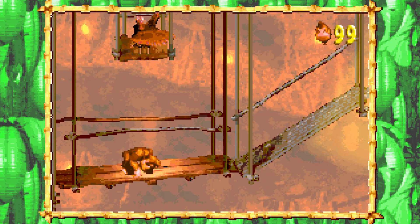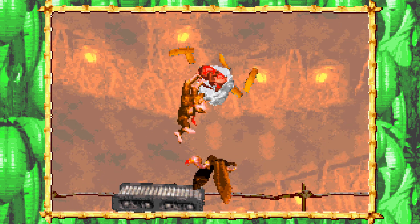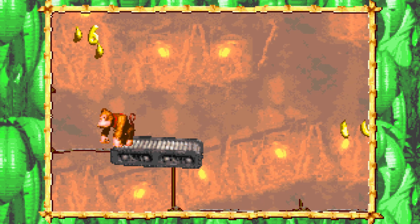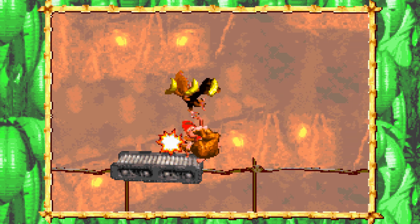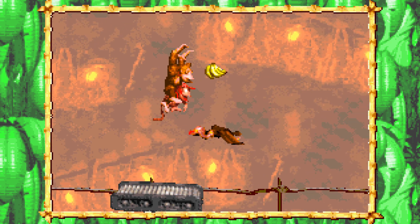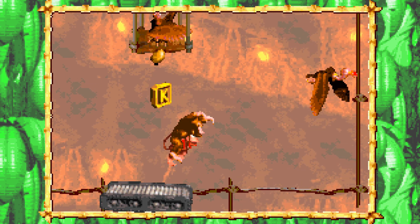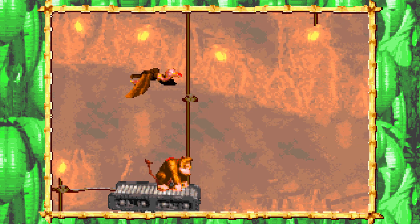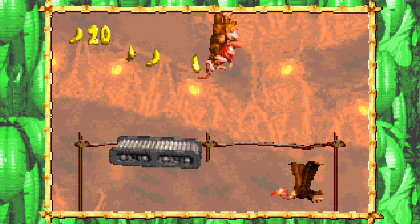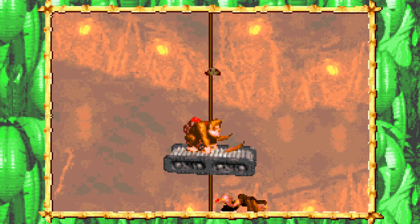Greetings and welcome back to episode six of let's play Donkey Kong Country on Game Boy Advance. We're back with more of Kremkroc Industries. This world has some cave levels mixed in alongside factory levels. This one, Track Attack, is kind of the first of two levels with the big conveyor belt dealios — though the conveyor belt itself doesn't actually move, which is a relief.